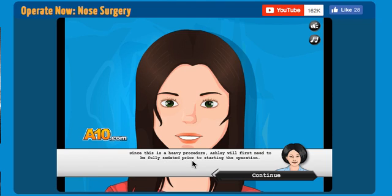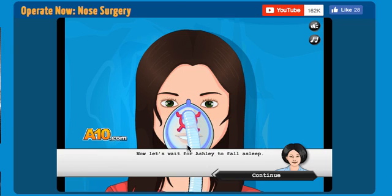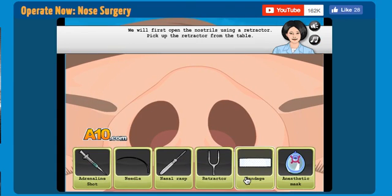Since this is a heavy procedure, Ashley will first need to be fully sedated prior to starting the operation. Please get the N100 mask from the table. Okay, we got that. Now let's wait for Ashley to fall asleep. Go to sleep, go to sleep, go to sleep, Miss Ashley — good work. Ashley should remain unconscious for a couple of hours. We can now proceed with the operation.